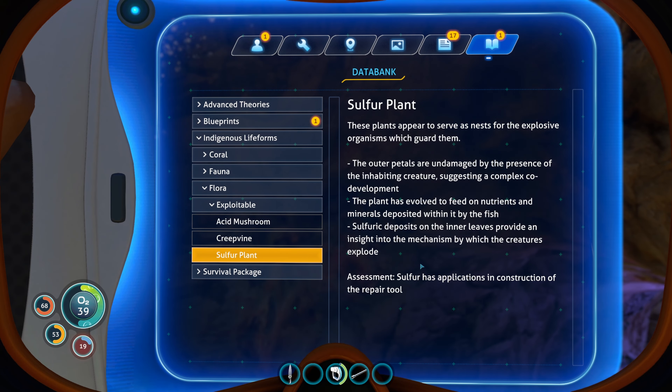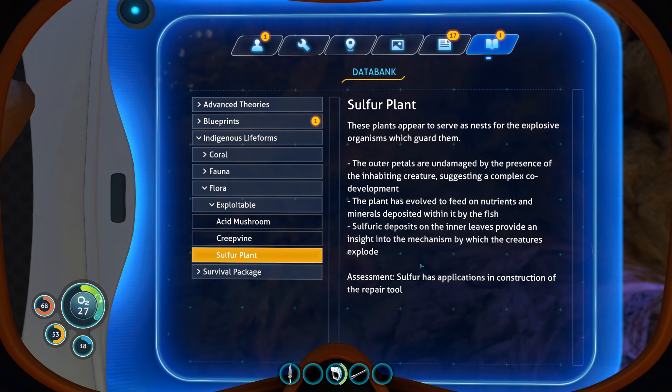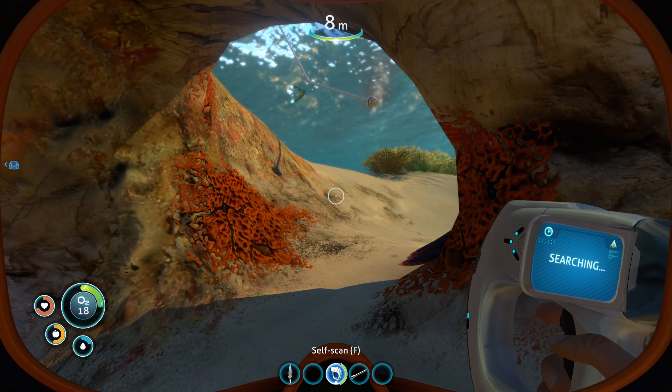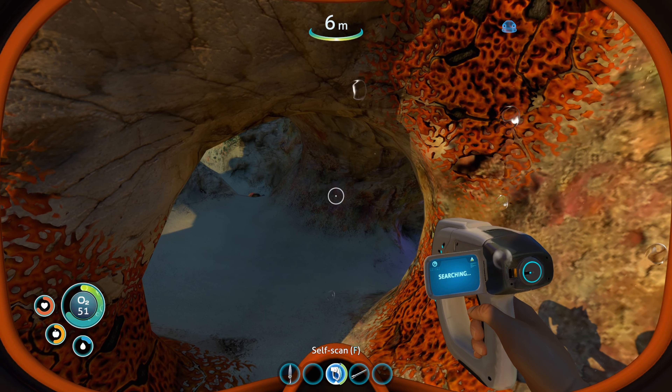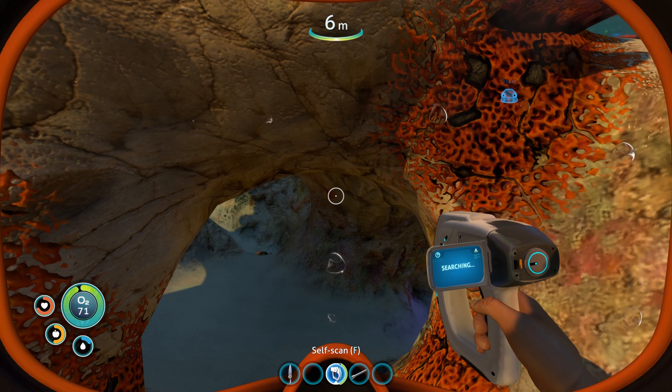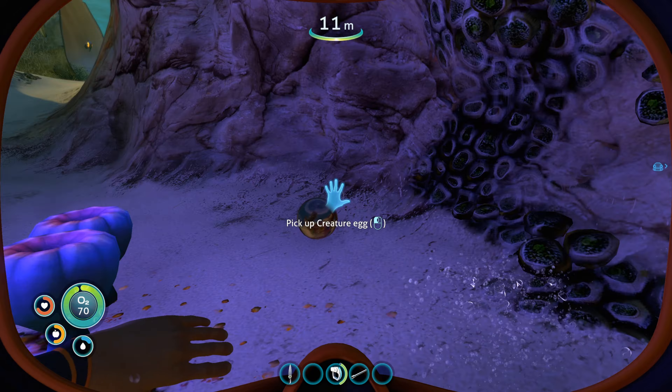Let's continue on and try to explore the caves and hopefully get more of this sulfur which we need. Trying to get this thing to connect, but perhaps maybe you can't connect it from within the cave. If that's the case, that's fine — we'll just use it with a couple of pipes. We're already starting to feel it. Ow. Yeah, we're starting to get thirsty again.